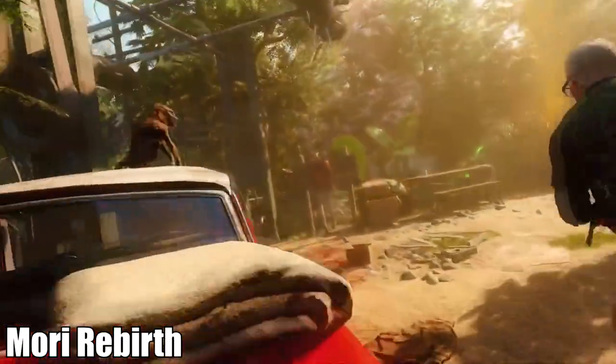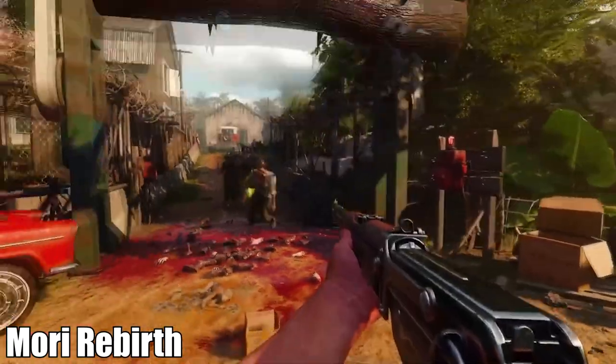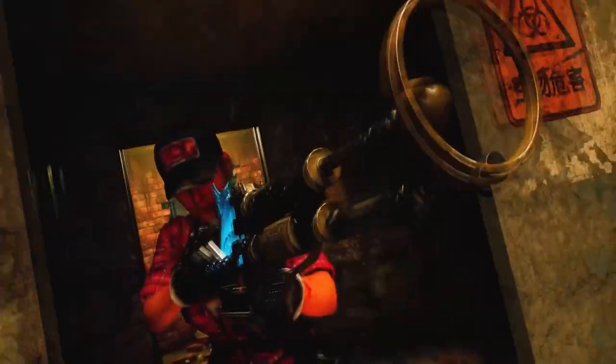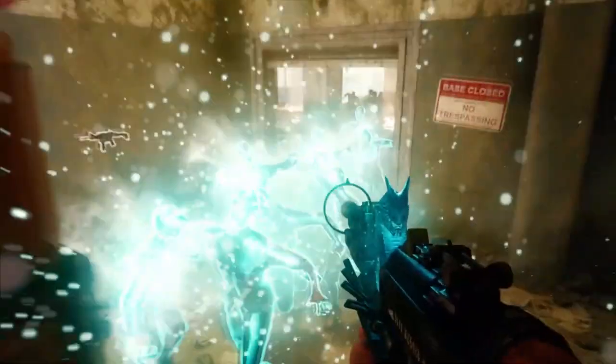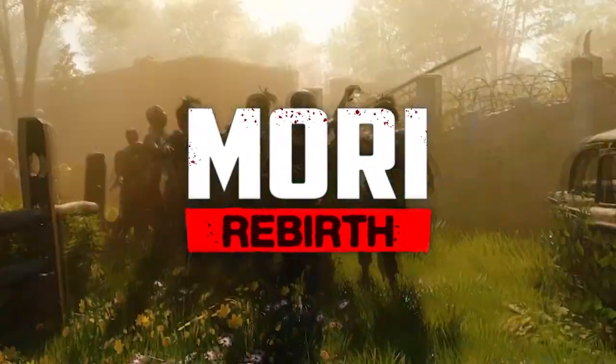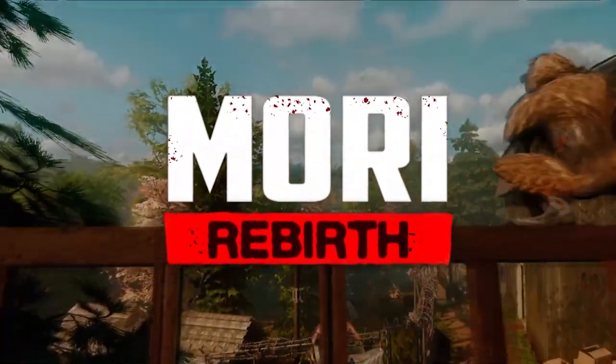First up, we have Mori Rebirth by Emox Manga. This map featured elemental shrink rays, a unique puke gun, zombie monkeys, and a full easter egg with an intense boss fight. The entire map is very reminiscent of Black Ops 4 zombies and could very well be an officially made map. It could be a bit challenging though, so be wary. It could be described as a cross between Alpha Omega and the original Mori. It even has different game modes to choose from within the map.